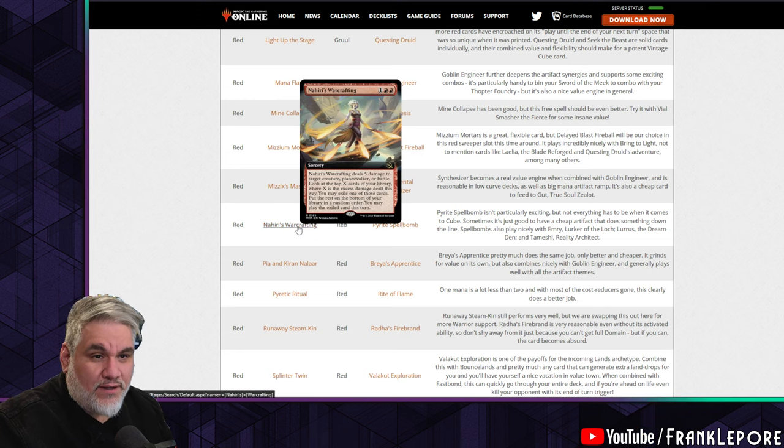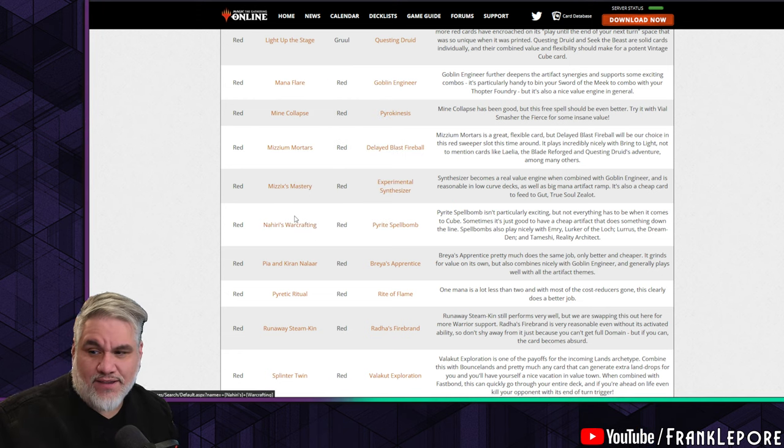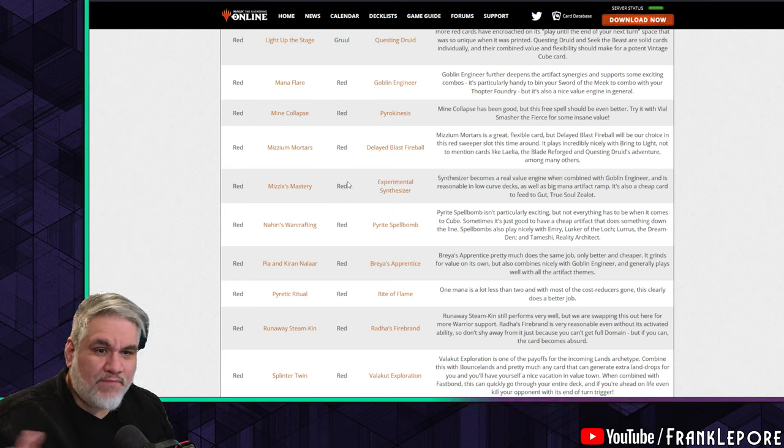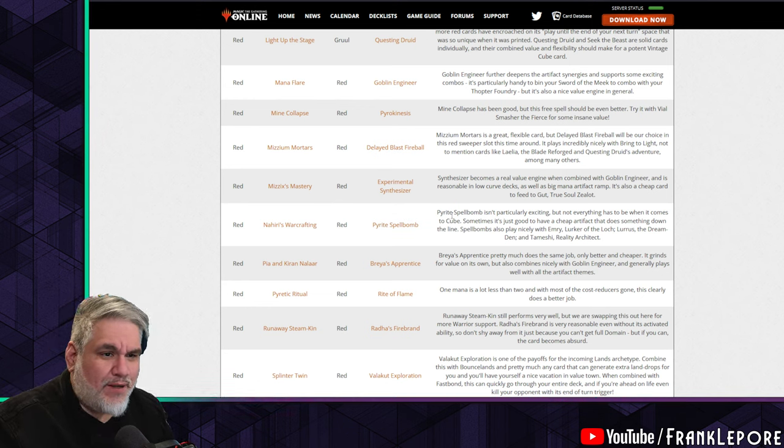War Craft is out — I thought that card was kind of fine — for Pyrite Spellbomb. They're going to tout the artifact synergies again.